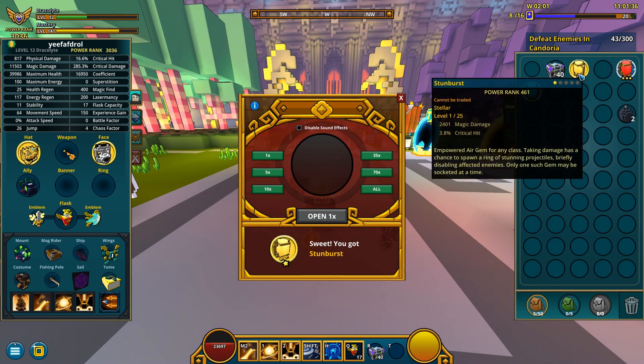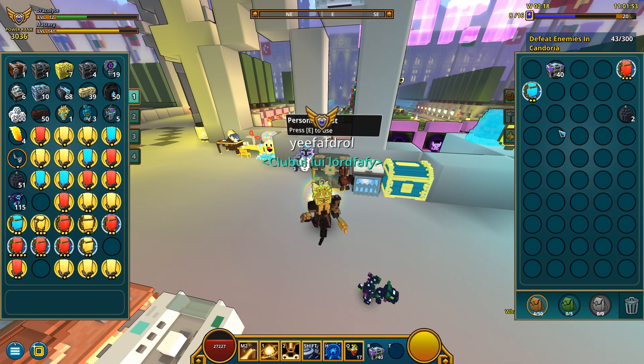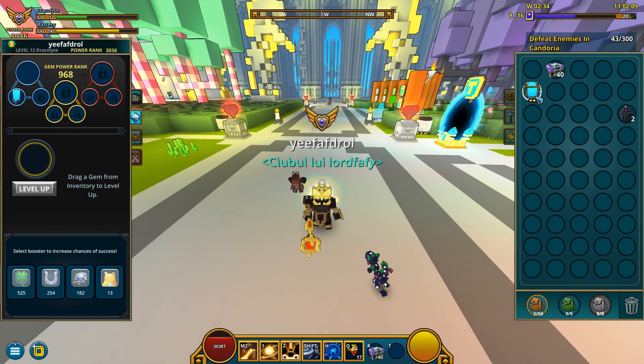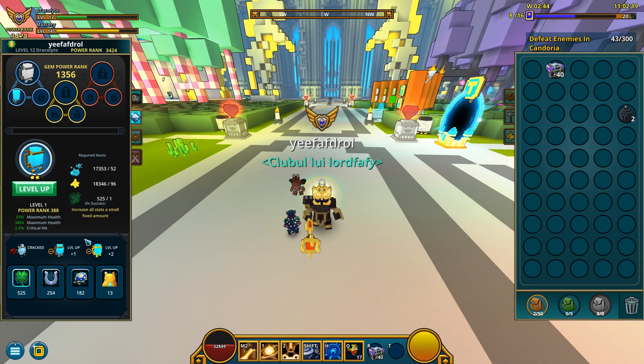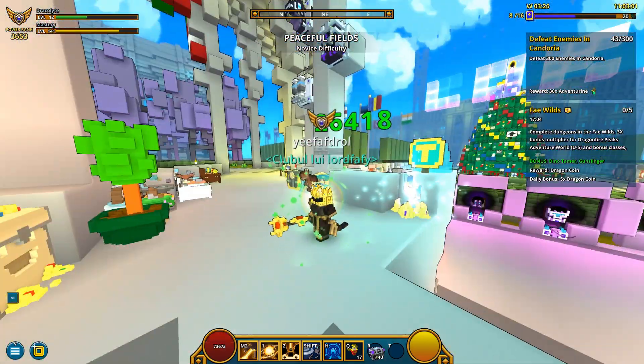At least it's stellar, but looks like I already have a good magical damage dealing empowered gem of the air type, so this is actually useless. Oh well, at least I tried. Anyway, we can at least equip this gem that gives maximum health, some more maximum health, and critical hit — sure, why not. Let's level this gem up to level 10 and we are done. We are now at 3.6 thousand power rank on our little dracolite — we are growing.